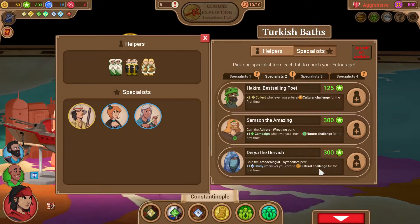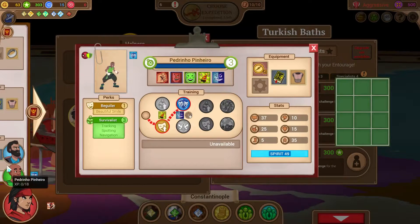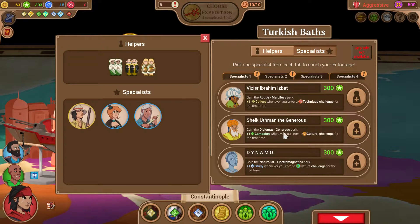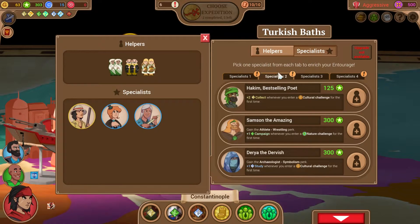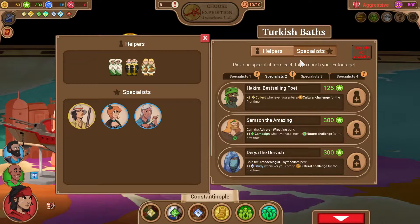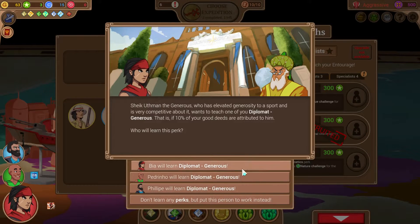Now everybody in the party is roughly equal in power with their primary offensive stat. We have enough status now to hire one of these guys. We've had a lot of things ask us for archaeologists, but maybe we ought to take something that gives campaign tokens now that we've buffed the output of campaign tokens. Does anybody have any levels of diplomat? That doesn't look like it. Doing this to gain the diplomat ability for adventure wheel challenges, plus some extra campaign tokens, might be a way to go. I think what I'm going to do is pick up Diplomat and teach it to Philippe.